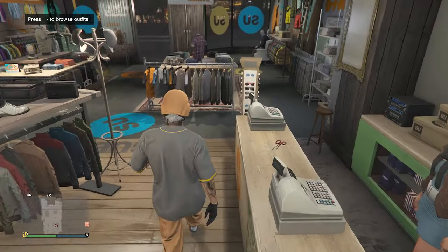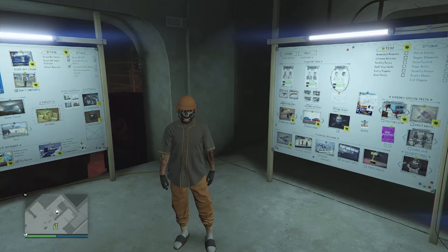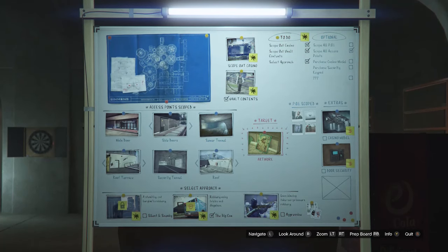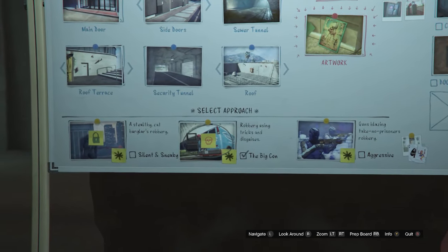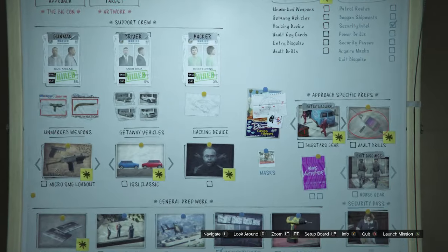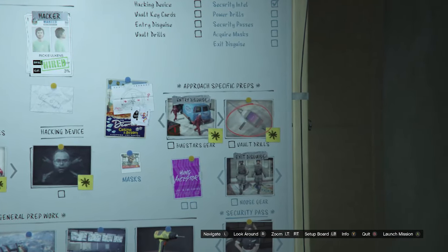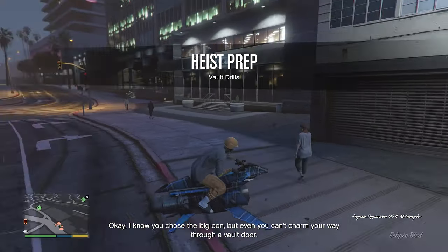Now we're going to get the yellow duffel bag. Head to your arcade, walk up to the setup board, select the big con as your approach, then go to your prep board, support crew, approach-specific preps, and click on vault drills. This loads you into a job — collect the first duffel bag and bring it back.